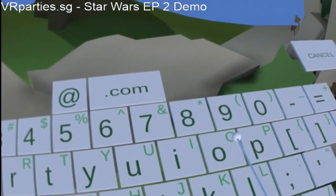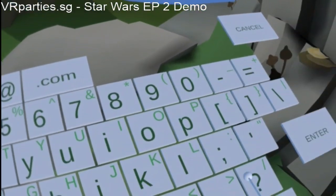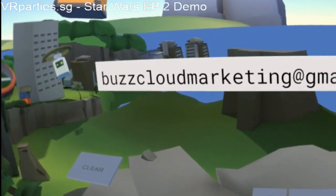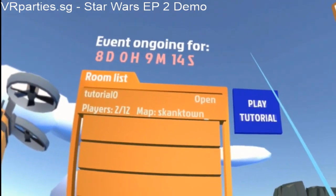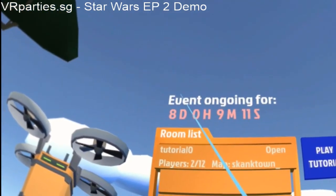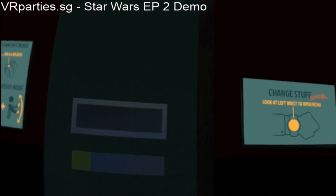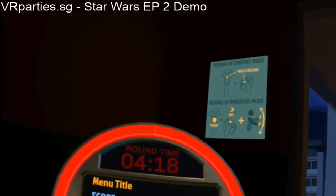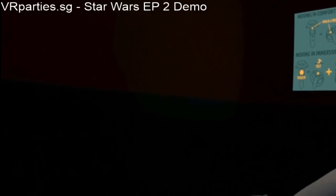I don't really like this music to be honest. Now it's asking for an email address. I'm going to enter my spam email — buzz cloud marketing at gmail.com — it's an old email I never check, so if you send me an email there I won't read it. Okay, I'm going to sit down and play the tutorial. There's an event ongoing for eight days. I click the trigger — there's a moving comfort mode — and look at left wrist to open the menu.